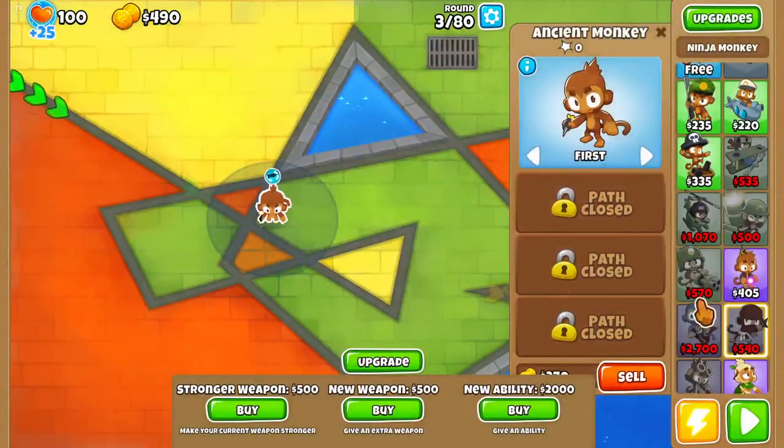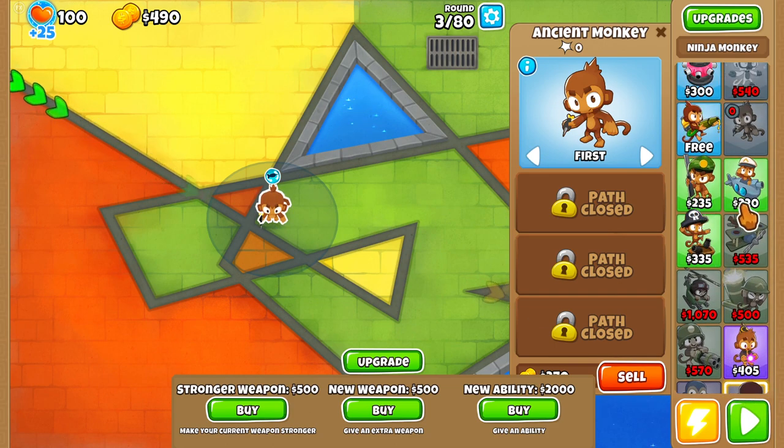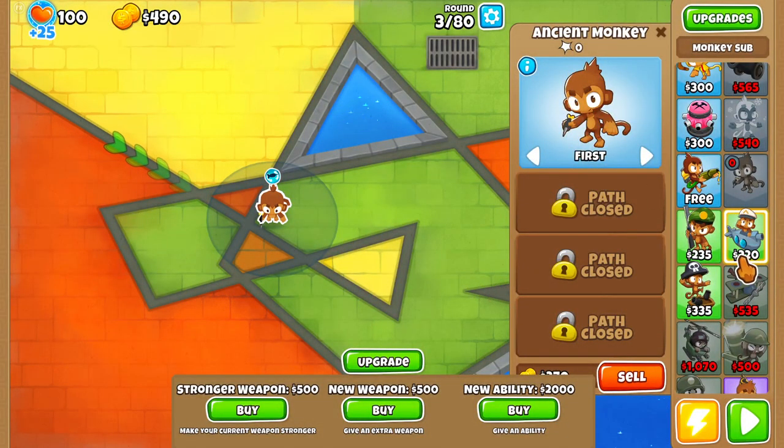and then I believe it's the Ninja Monkey Paragon. So there's only four Paragons available currently, but we're gonna try to get all four, and hopefully in the future there'll be other Paragons to choose from.